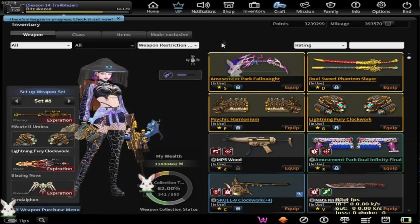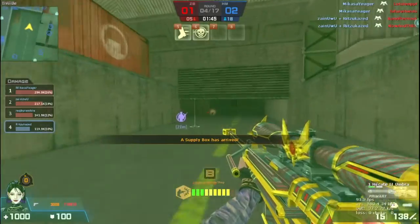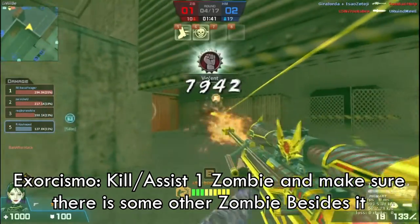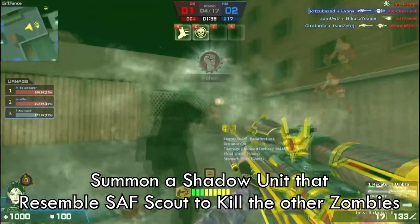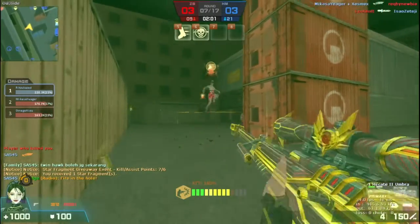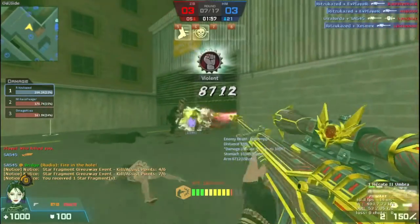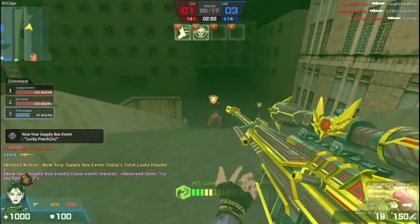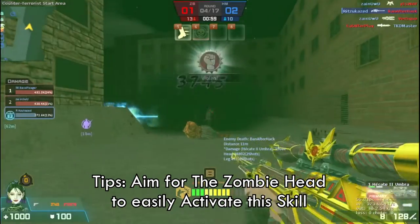Now let's move on to the zombie mode. Hece2 Umbra is a flex sniper rifle, and in zombie mode this weapon has two special skills called Exorcismo and Impello. To use Exorcismo, you just have to kill one zombie and make sure there are lots of zombies beside it. It will summon a shadow unit that resembles the SAF scout, which deals very high damage. If it manages to one-shot some zombies, it triggers a chain reaction where you can easily get lots of kills.